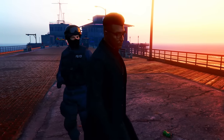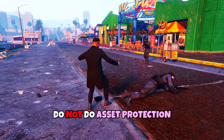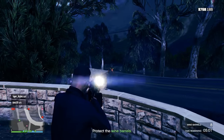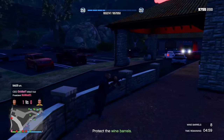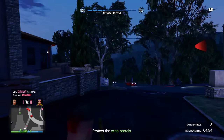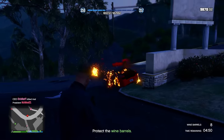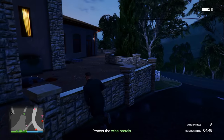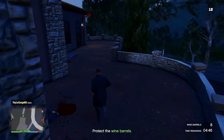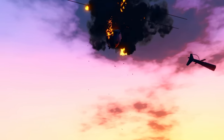There is one contract I recommend avoiding, and that's Asset Protection. It's not that it's hard — it's just that it takes too long compared to the others. You have to protect 10 assets from enemies that spawn in for 10 minutes, and the other security contracts can be beaten in less time than that, so I'd avoid this one. Once you finish a security contract, there's a 5-minute cooldown before you can start another one, so keep that in mind.